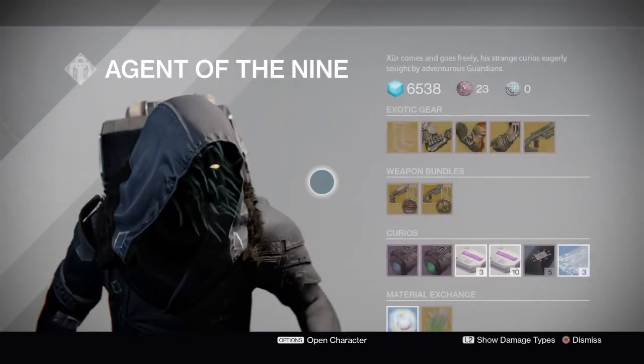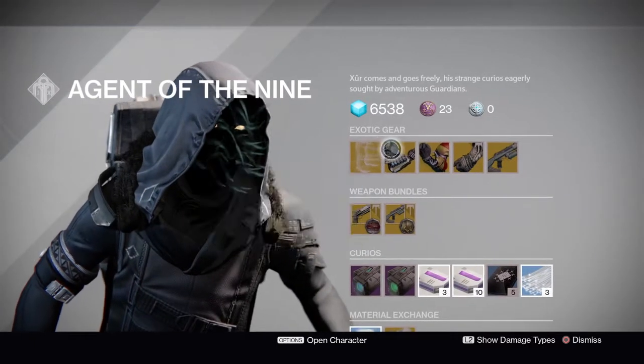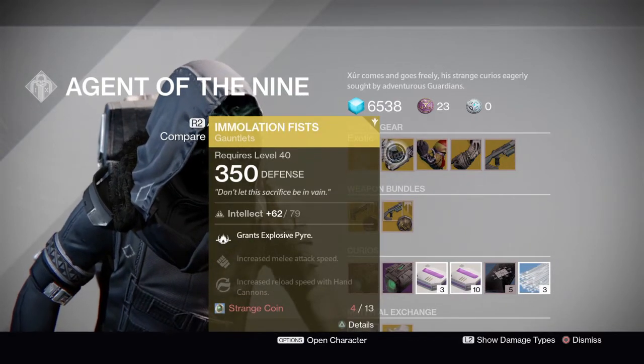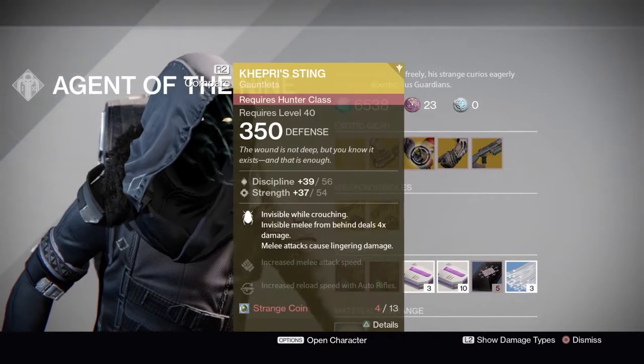Hopefully he has something good for us today. We don't care about the year one exotic Engram. We have the Immolation Fist for the Titan, which grants Explosive Pyre — not that great.